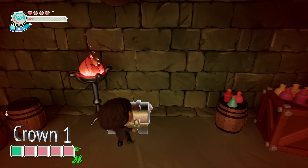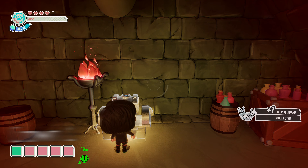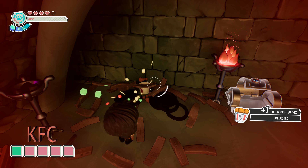We can finally open up this silver chest and grab the first silver crown for this level. While we're up here, we can go ahead and grab the KFC bucket — just to the left of this chest is the KFC bucket for this level.